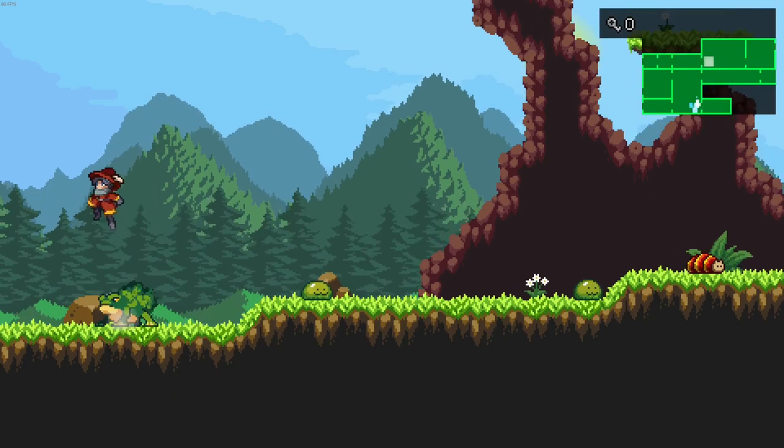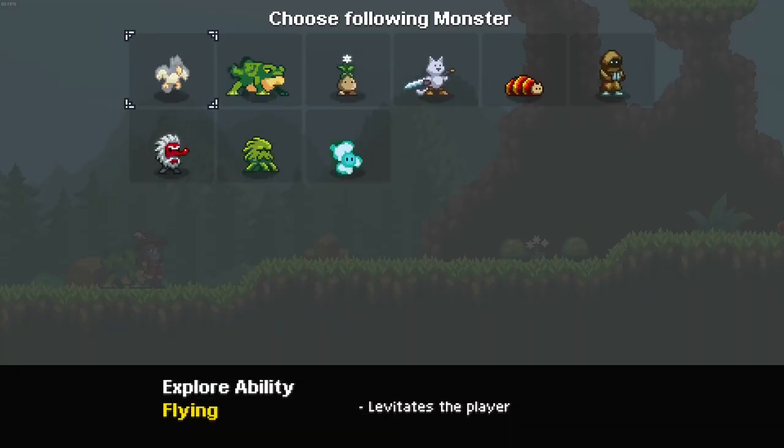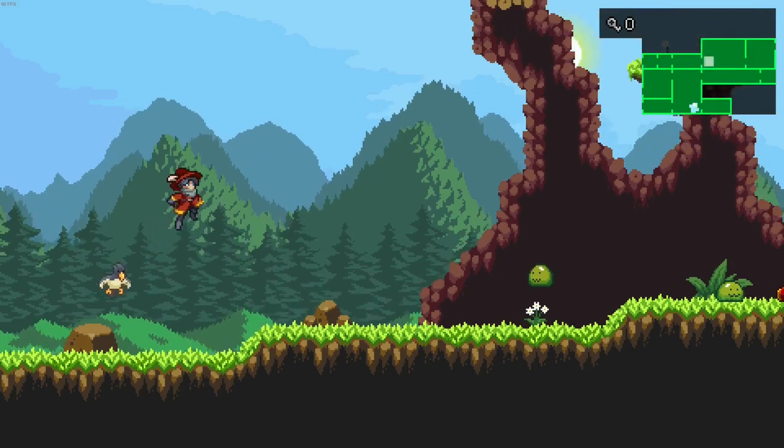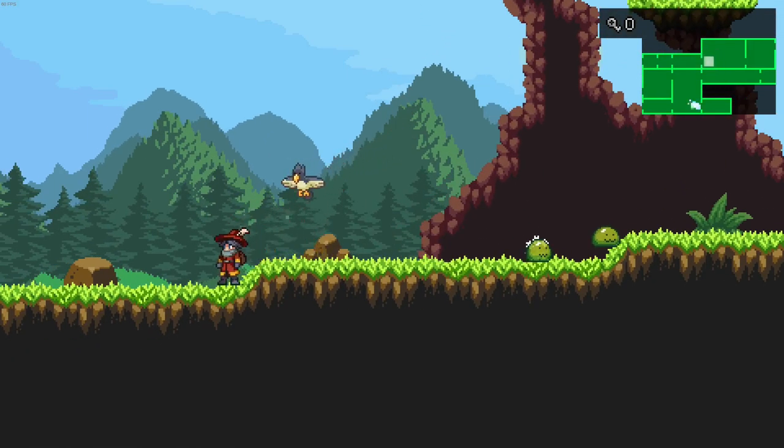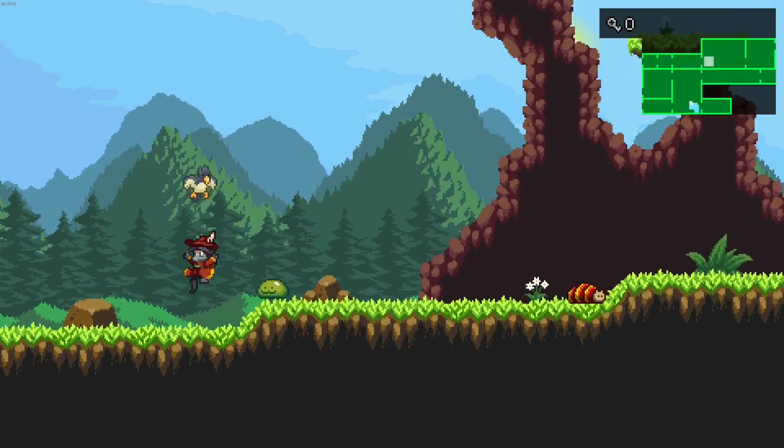He follows me around, and if there's like a destructible wall, I can do that and destroy the wall. Whereas with the bird, for example, if there's somewhere I can't quite reach, I can do this and just about reach it. Essentially, your monsters have skills that are kind of like skills you get in Metroidvanias that let you get to places you couldn't previously get to.